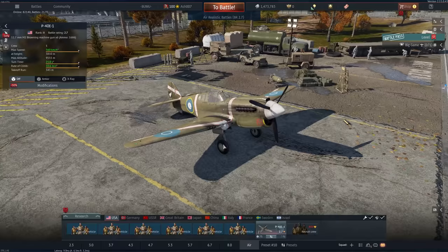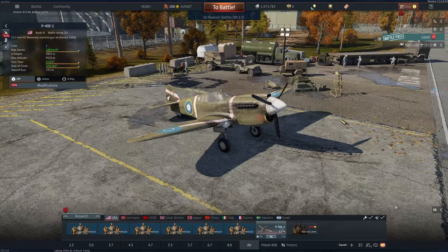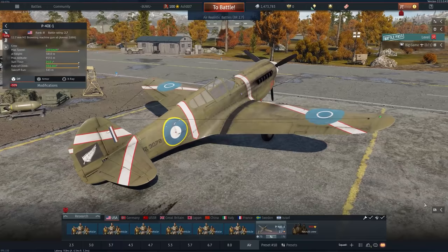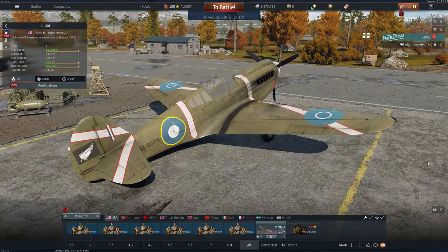G'day, I'm Ash and today we'll be taking a look at the P-40 E1 — one of the most fascinating vehicles that I enjoy from time to time. It is rank 2 and it's been in the game since forever — update 1.27, all the way back in about 2013 — so that just shows you how old this thing is. It had a flight model upgrade, but that's really about it.